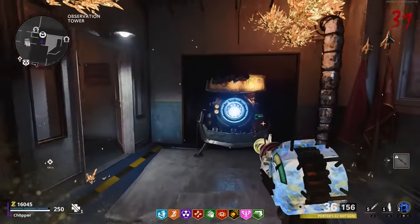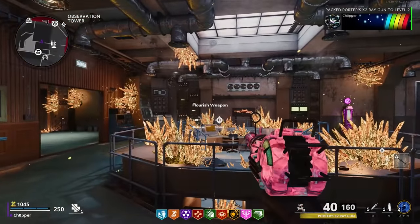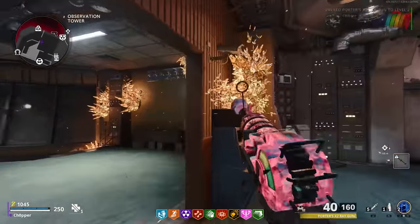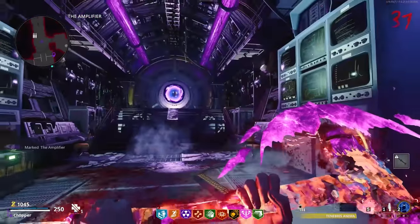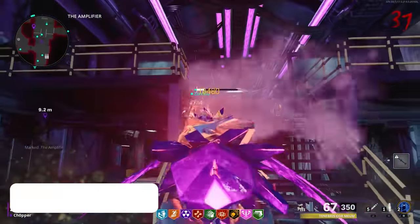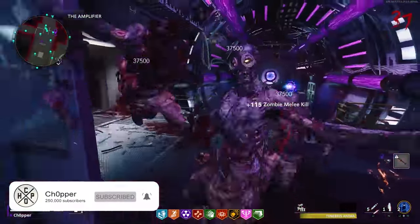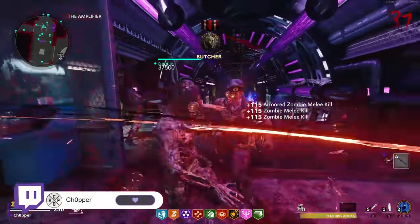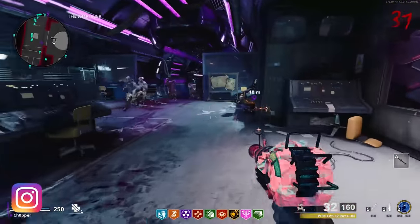If you do happen to get given a Ray Gun on a really early round, then congratulations — that's probably the best possible outcome, and of course you can Pack-A-Punch it right away. At this point in the game you're probably pretty familiar with everything, the entire map is opened up, and you have everything at your disposal. You can either go for high rounds or take on the main easter egg. If you don't know how to do that and would like to, I have a full link in the description for the easter egg guide for the main quest of Forsaken.